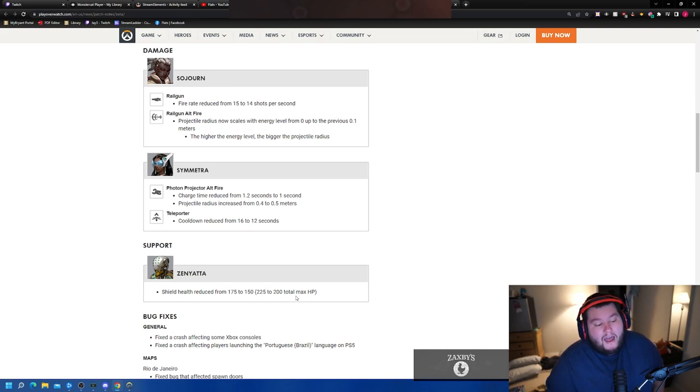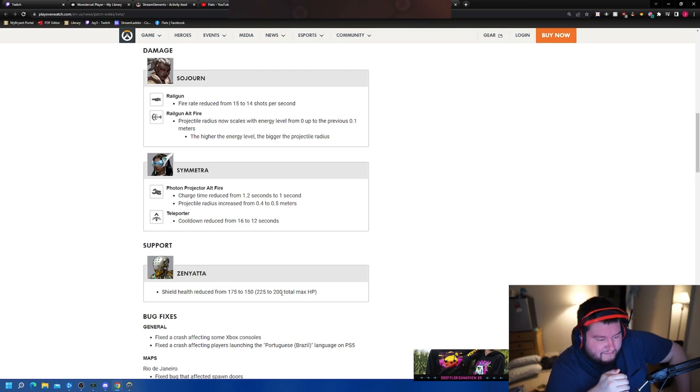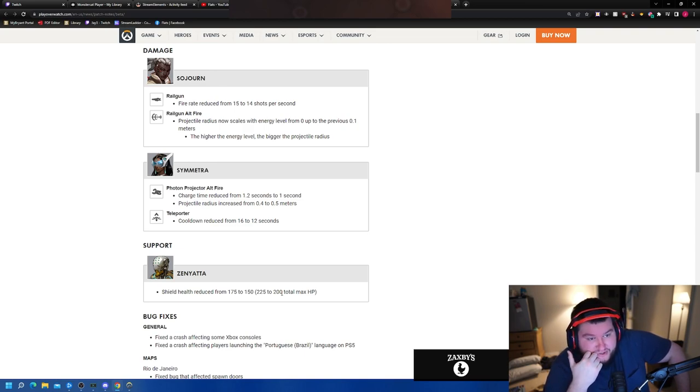Here's the hot take: Zen was given that 25 HP because of the 10% speed boost to all DPS heroes. So instead of having tracers and genjis as the flankers that were really tough to deal with, everyone was lowkey a flanker. With that being removed in this beta — now for the 30% ultimate charge change — Zen loses his 25 HP that he got from that. But he's still extremely strong in the 5v5 format.